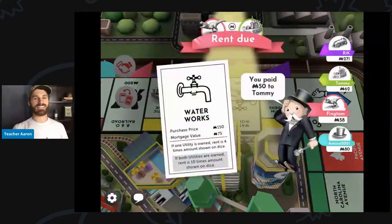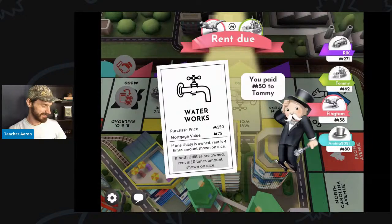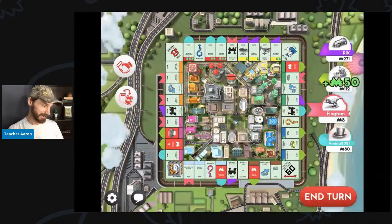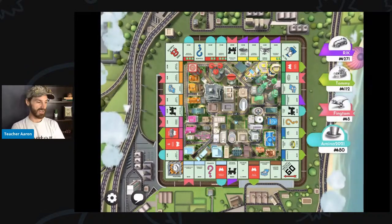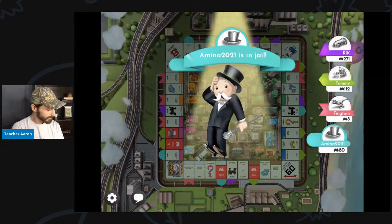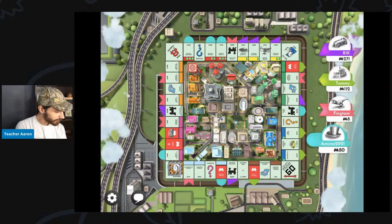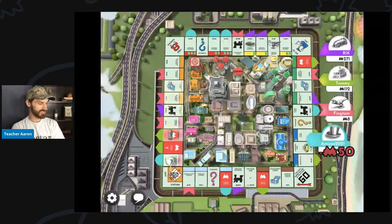I landed on Waterworks — that means I only pay $50. But now I don't have very much money at all. I have $8 and I have five properties that are not mortgaged.